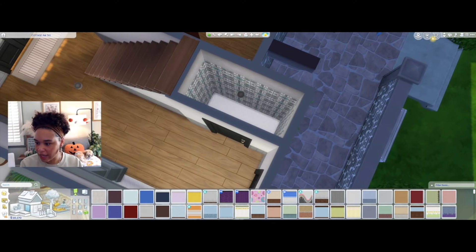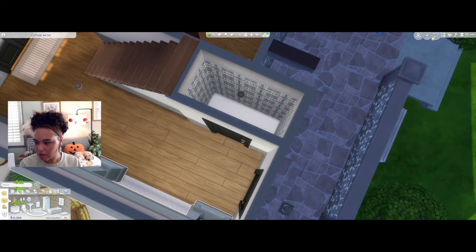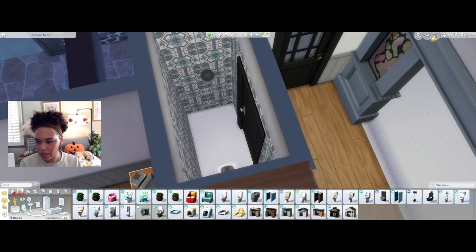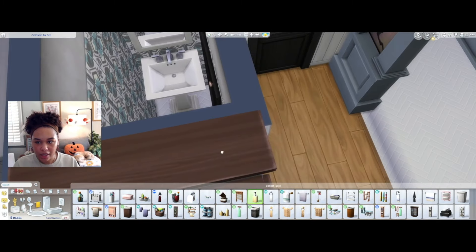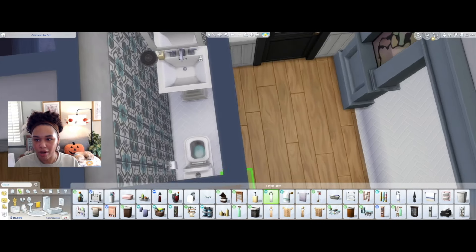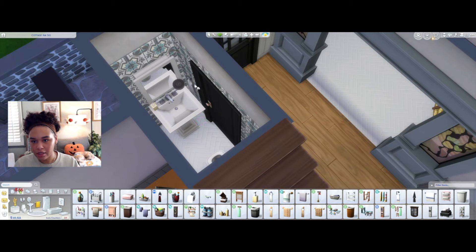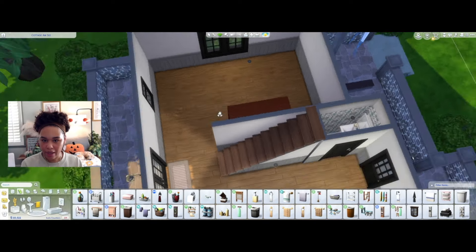Let's go ahead and furnish this little bathroom because that is going to be easy. I'm gonna get rid of stuff in my inventory. Just the necessities — we got a little toilet. I gotta give my sims some toilet paper and they need hand soap and a little hand towel because we're not barbarians. We might be low on cash but we're not barbarians. Does this come in any other colors? Let's do that yellow. Downstairs bathroom — all good to go.